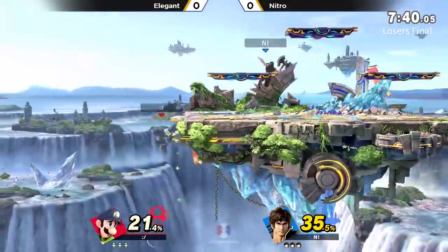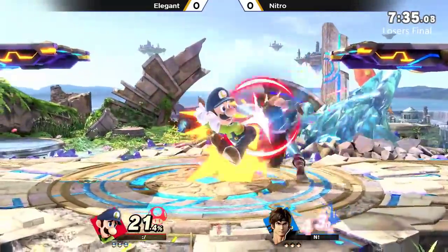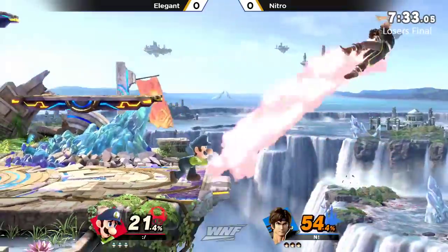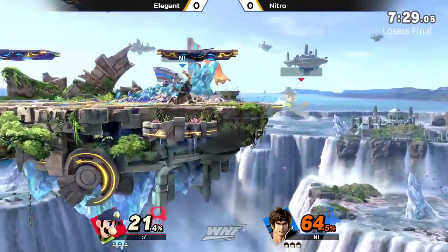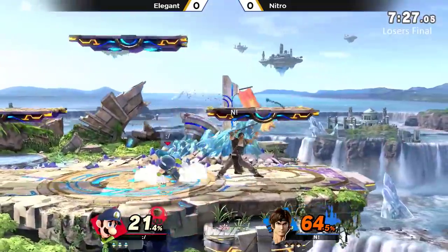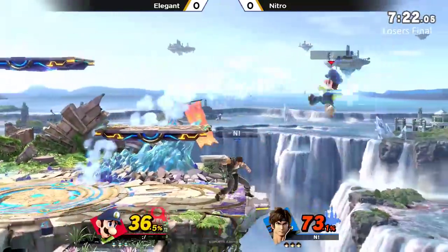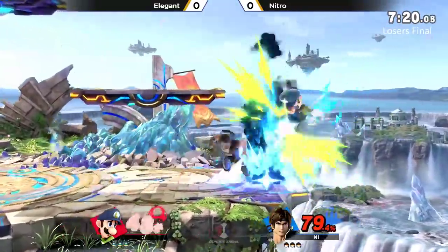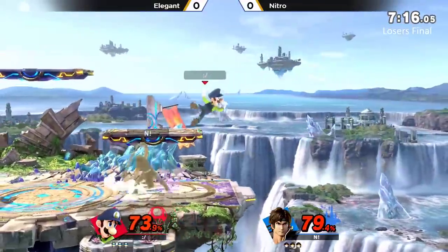Nitro going to set up with the Holy Water there. Gets the pushback with a fireball. A fireball trading with a down tilt, going to put Nitro in a prime position for Elegant to get the jabs out of it — but backwards and forward. That's one of the things you don't want to see, especially when you've got a really good edge guard on a commanding character like the Belmonts.